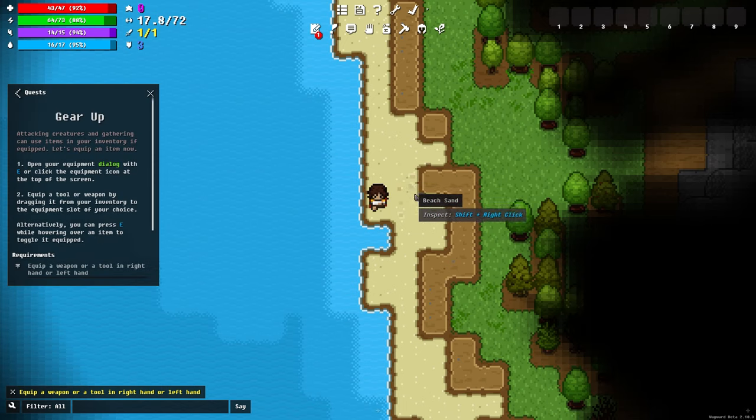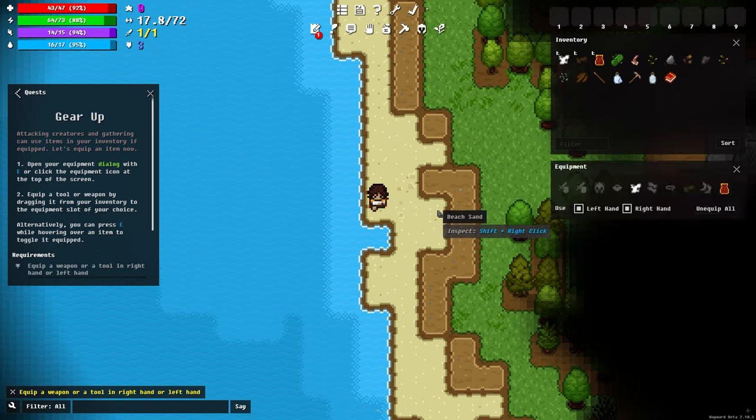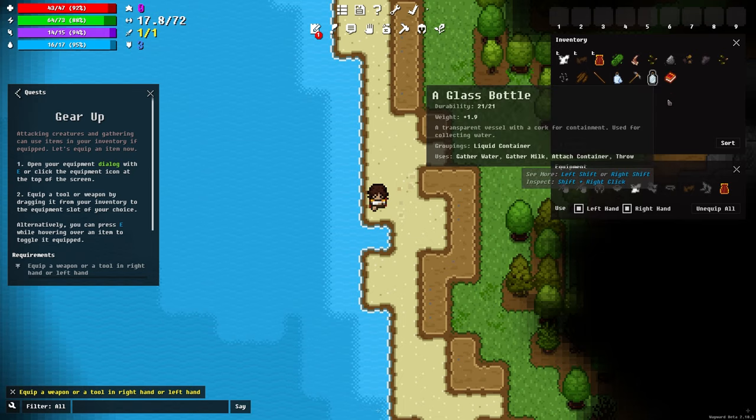The first quest is asking me to equip something, so I'm going to open my inventory with I — you can also do most things up at the top, and open the map with E. As you can see here I have a tattered shirt and pants equipped, and I also have a bunch of stuff in my inventory which gets generated randomly — you kind of start with a little bit different set of items each time.